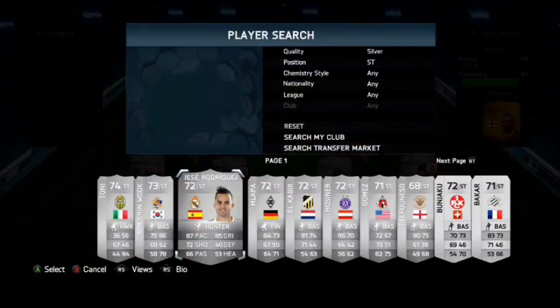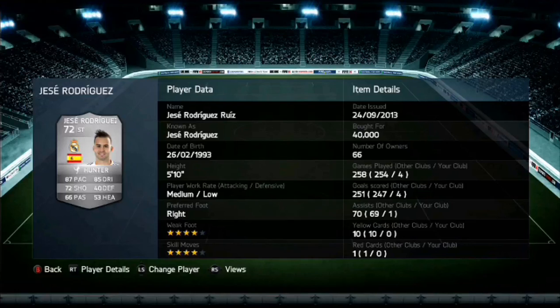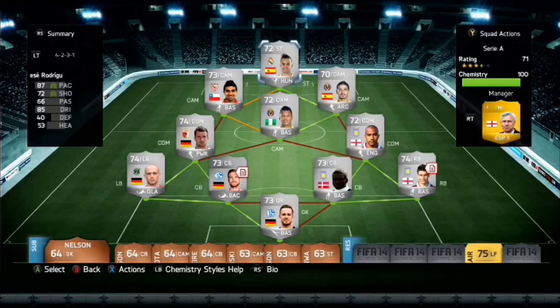By the title, you probably guessed — it is Jese Rodriguez Ruiz. He is just amazing. 40,000 coins — that's why this team is so expensive. 4-star weak foot, 4-star skill moves. With a hunter card, 87 pace and 85 dribbling, you can't go wrong. He has 72 shooting and 53 heading — that 53 heading should feel higher as he does score so many headers. And that is all I have to say about this team. Let's get into the gameplay, guys.